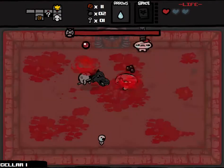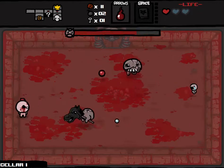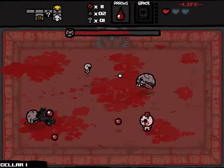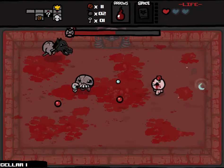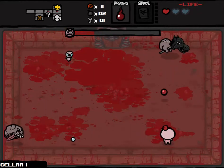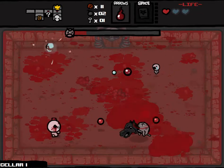We're fighting against the Headless Horseman. Normally this is a pain-in-the-ass fight — it's still a pain-in-the-ass fight. I'll just pop Book of Rev, Book of Belial, and hope this goes a little bit faster than normal. Why is he coming from that direction? Shoot a couple more tears his way. Abel, do something! Okay, got rid of the Head. Now it's time to get rid of the Horse.